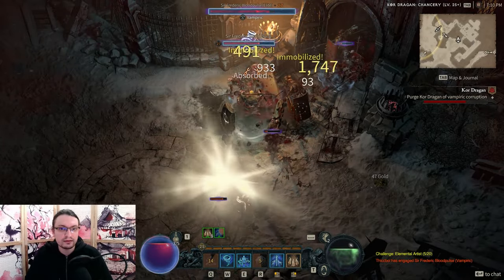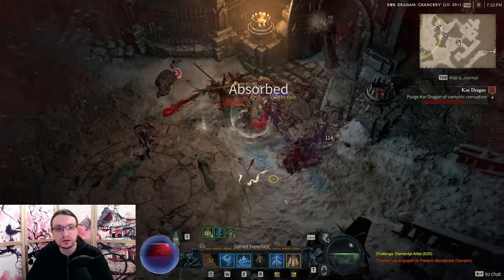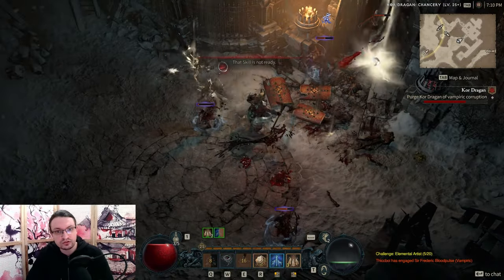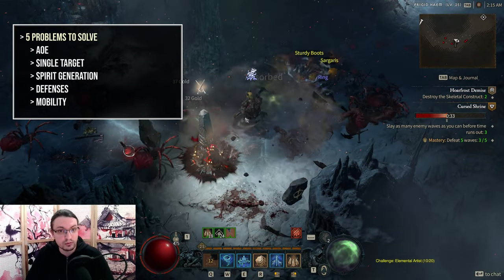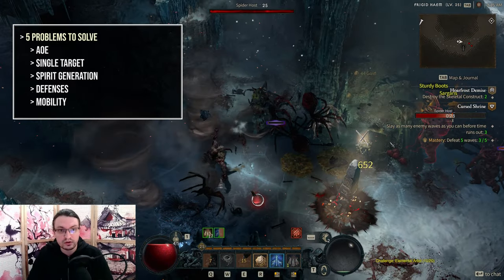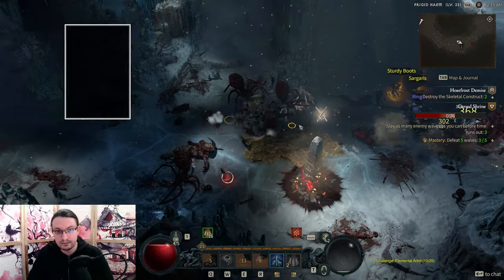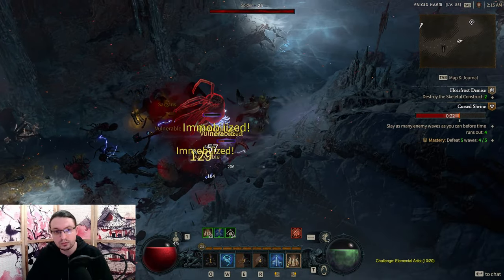Hello, Mordrem here. Today with a leveling guide for my Storm and Earth Druid that utilizes the Landslide spell as well as Storm Strike to bring down destruction on industrialization. As always, to make the build function in its most basic form, we need to solve five problems: AoE, Single Target, Spirit Generation, Defenses and Mobility. This build guide tackles all of those, providing you with a leveling experience in tune with nature.